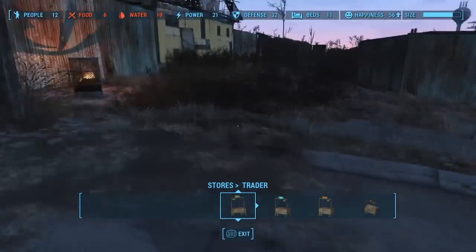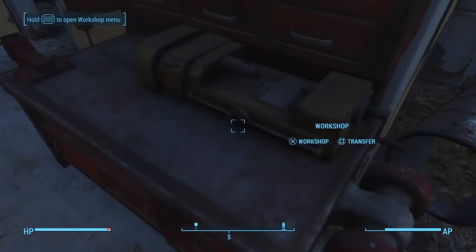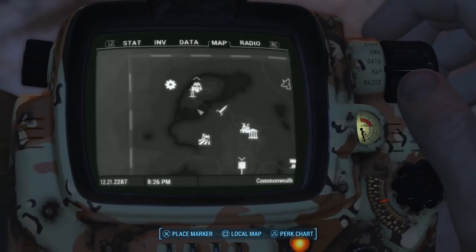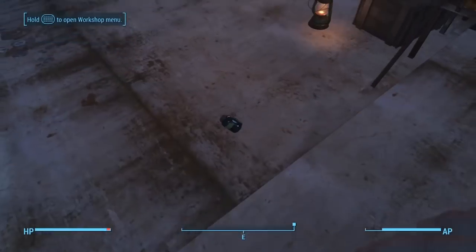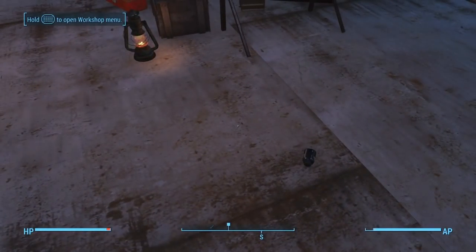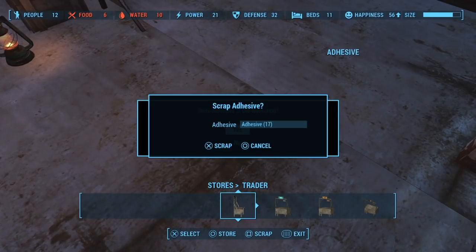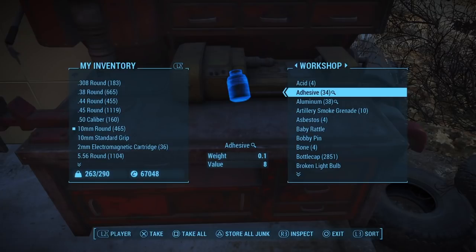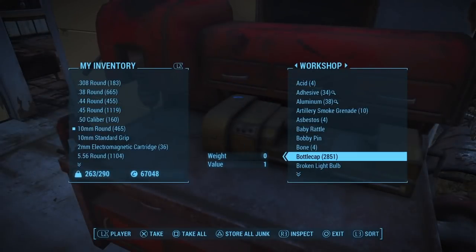This glitch also works for materials, so you can duplicate your materials as well. For example, say adhesive — we're going to do it anyway. Drop it, go back to the workshop menu, do the same thing: hold circle and press X and X. I went from 17 to 34 — it duplicates it double — and you can just keep doing it constantly.